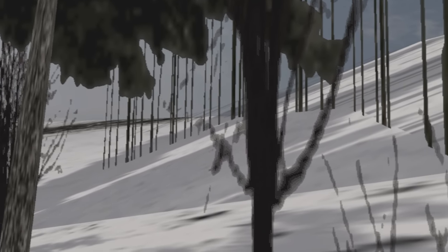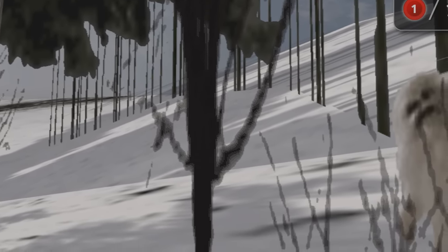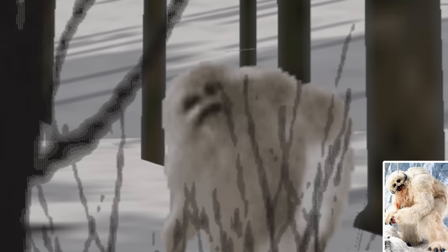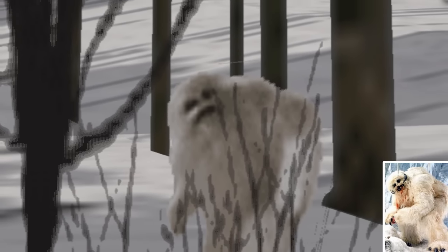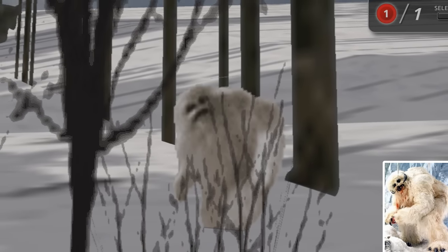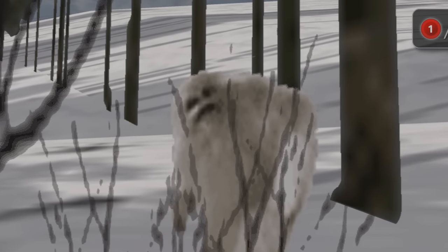Using the Gran Turismo master mod for Gran Turismo 5, to access Chamonix and use the free cam, we can get a better look at the Abominable Snowman. He actually appears to be a Wampa from Star Wars, which appears near the beginning of The Empire Strikes Back. It seems like they actually just stole the texture straight from the movie.